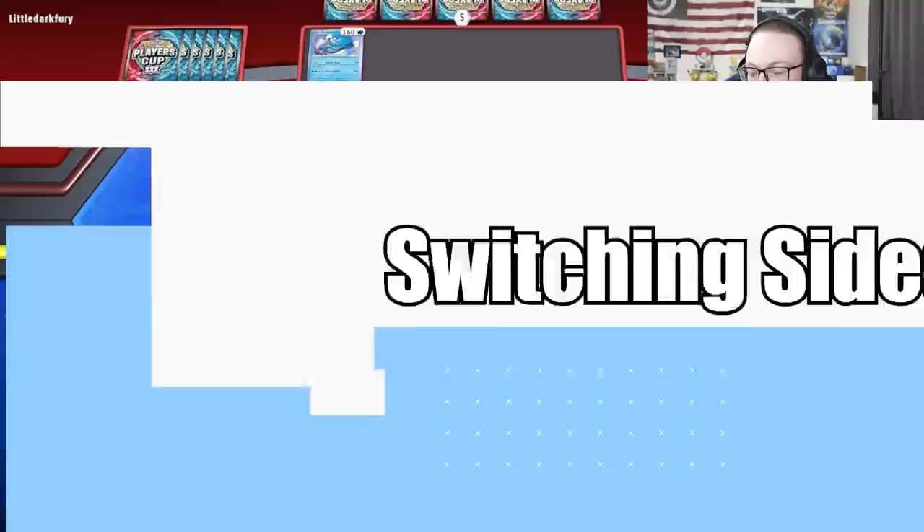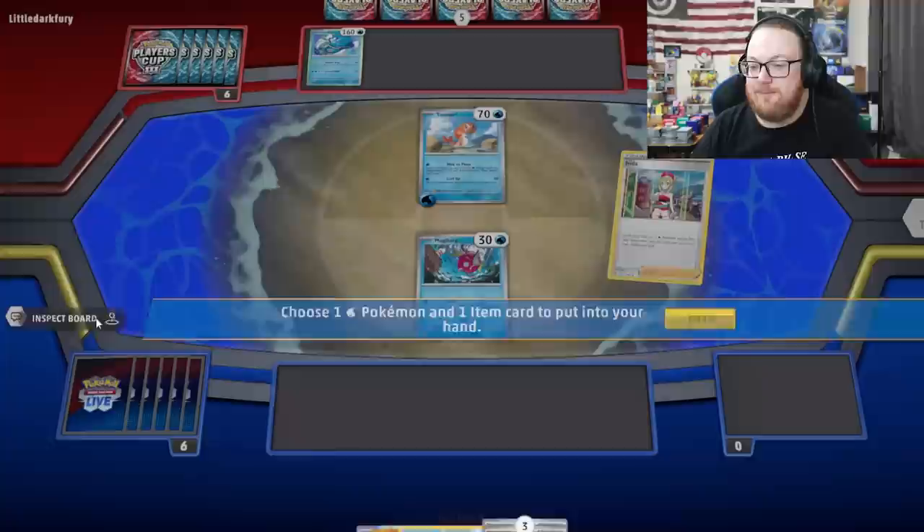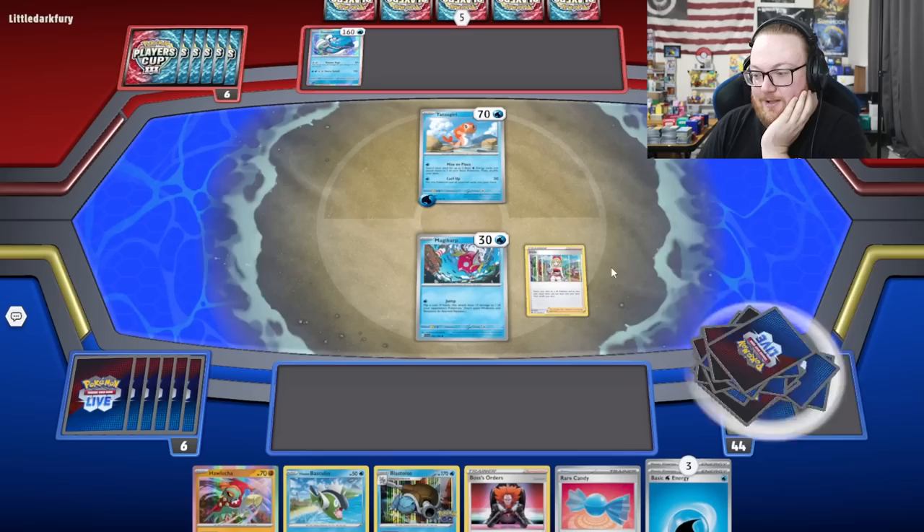Alright, this is actually pretty good. I'm going to Irida for Gather the Crew, Basculin, and also a Battle Pass, I think. But Curl Up could knock me out. Let's get Basculin and a Rare Candy — that's the move. Play down Basculin, attach retreat, and then Gather the Crew. We'll get another Magikarp and a Squirtle.